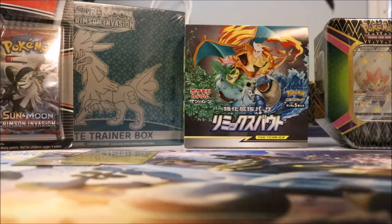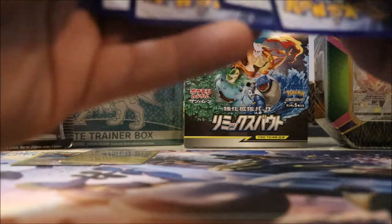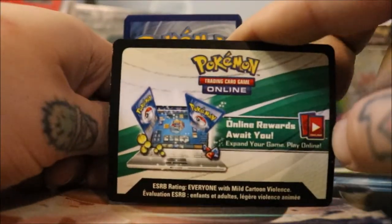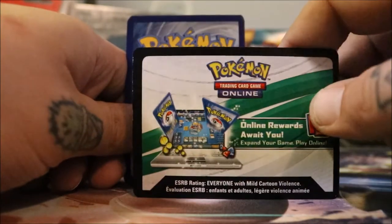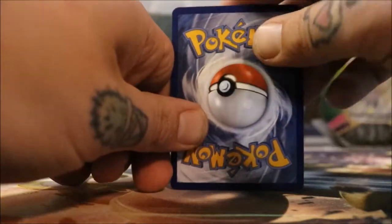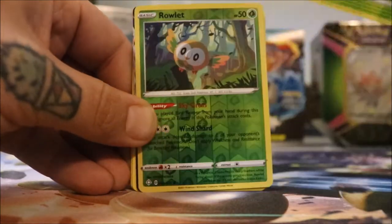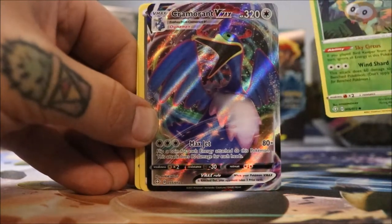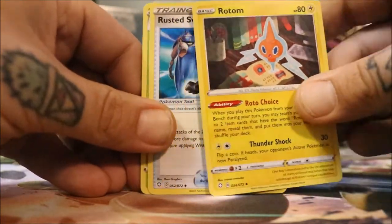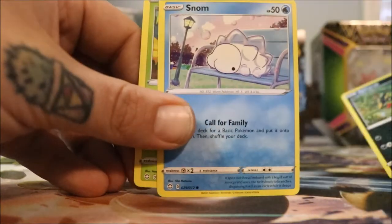I always have problems with these Shining Fates packs — they get me every time. I will say, I do like the fact that every card is kind of a surprise, because you think you're going to get something nice instead of just knowing you're going to get a green card and expecting to not get anything good. There's a code on that — more of a surprise. One, two, three, four: Flapple, a Spinarak, and Snom.